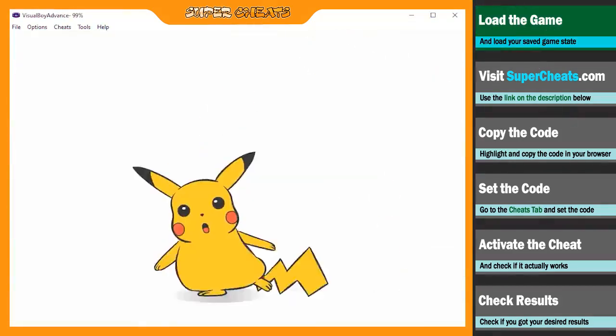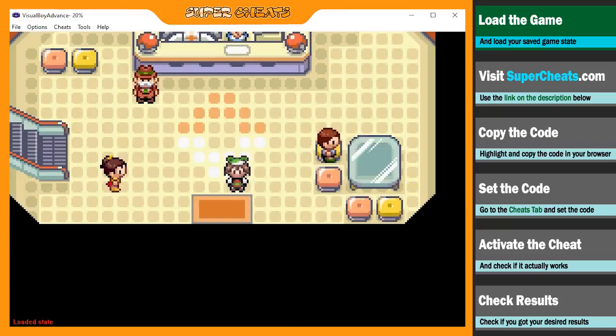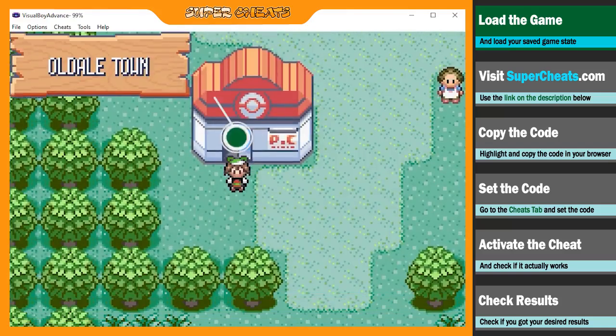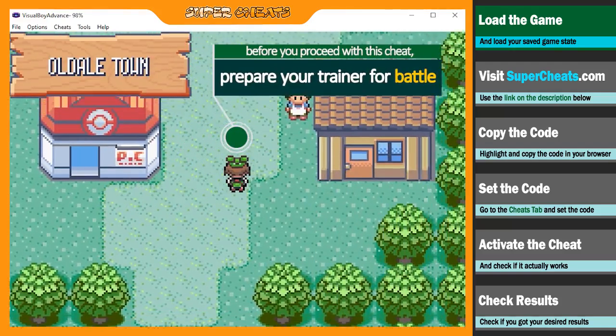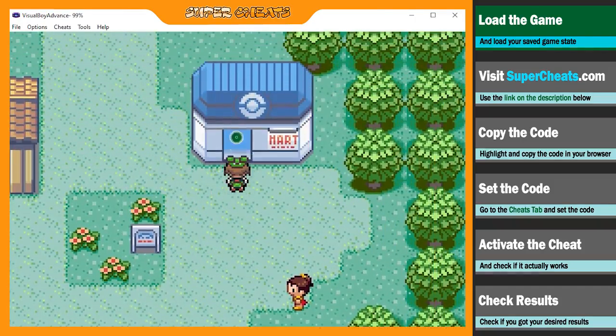Load Pokemon Emerald in your emulator and your saved game state. Take note that in order to complete the cheat process, you'll have to participate in a battle. So it is wise to be ready for battle before you start this cheat process. When you're ready, just pause the game and head to your browser.